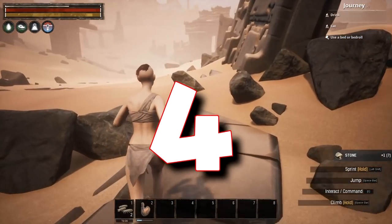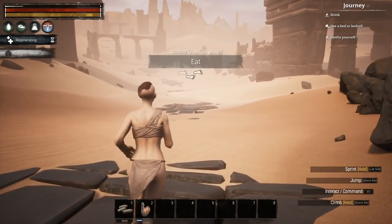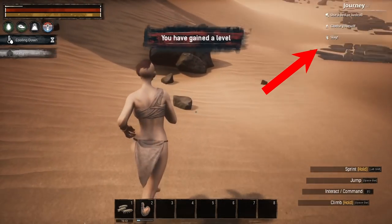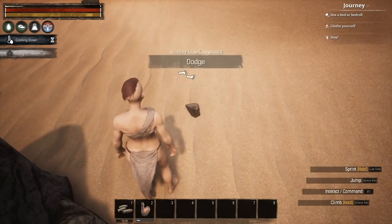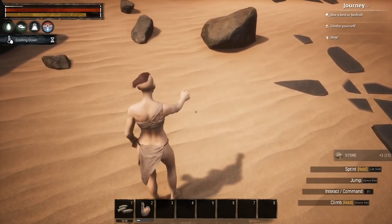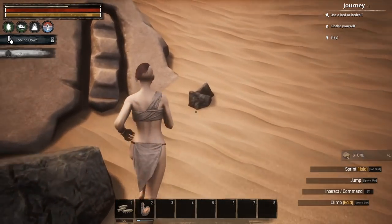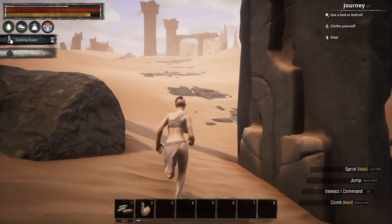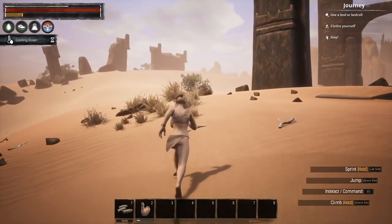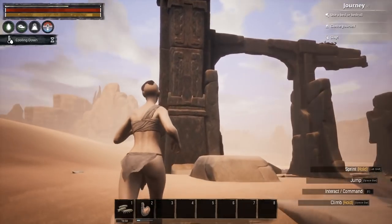Number four: Conan Exiles does not blatantly teach you anything, which is great for some and frustrating for others. The closest thing to a tutorial is your journey steps in the top right corner, giving you an idea of things to do and pointing you in a direction. Beyond that, nothing really teaches you how to play. My tip is to do as much as you can without looking for outside information — get into the game and enjoy the journey. This game is also great played with friends who try different things and share information with each other.